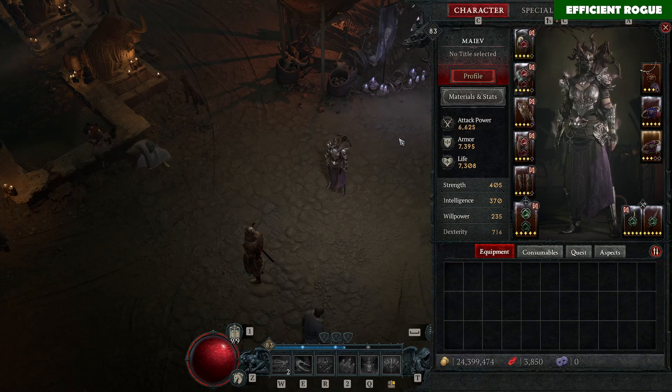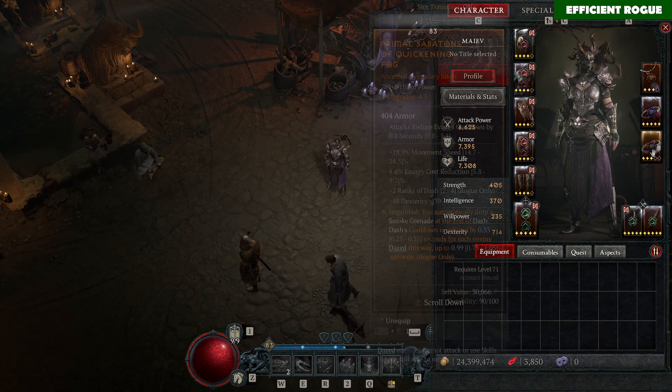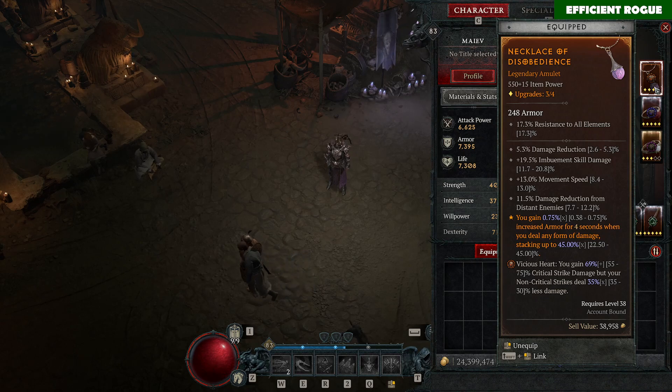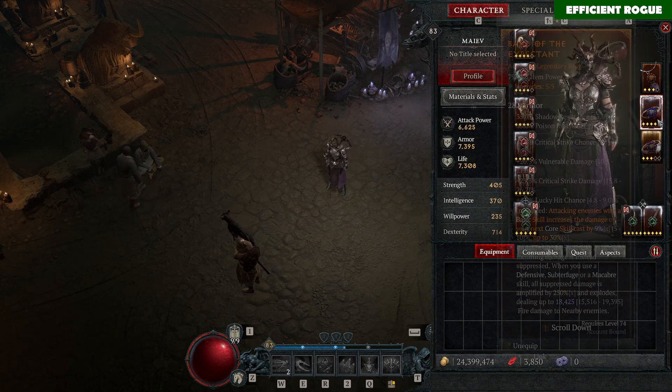So, this is my guide for Shadow Flurry Rogue — Rapid Fire Flurry Rogue. Oh, I forgot the hearts! You want to play with two Vicious Hearts and one Brutal Heart.